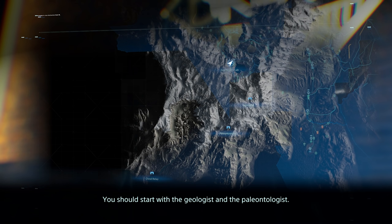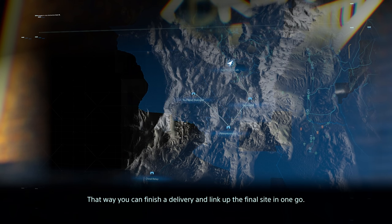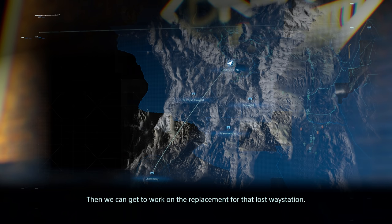You should start with the geologist and the paleontologist. The latter's holding something for the Evo Devil biologist, so I recommend you save her for last. That way you can finish a delivery and link up the final site in one go. Once all three are on the grid, come back here. Then we can get to work on the replacement for that lost waystation.